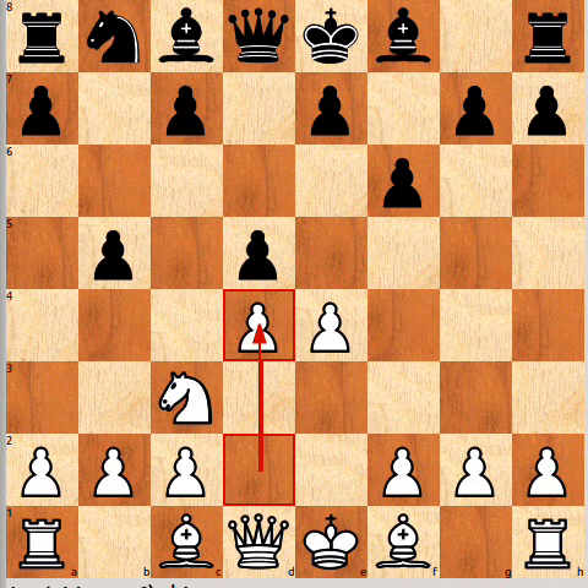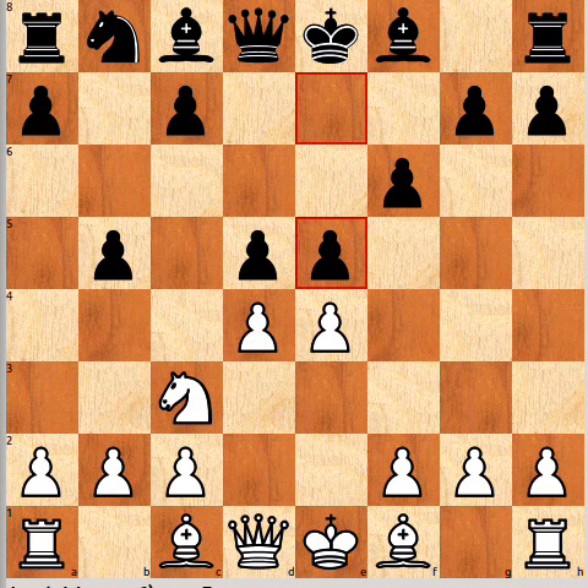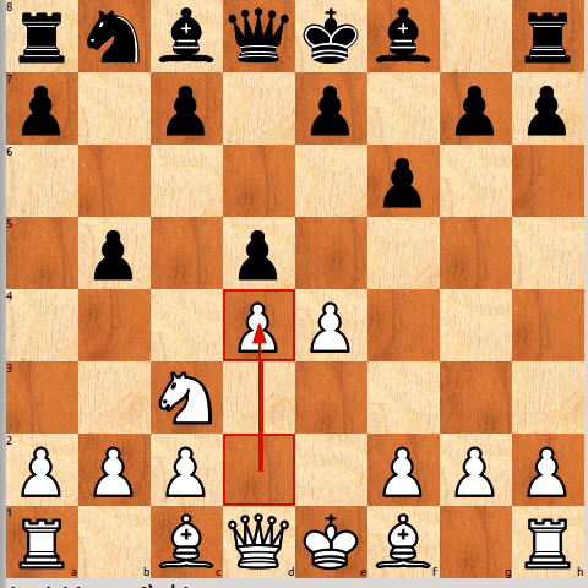So White can continue with d4 and then e5, which I quite like. I think Black's doing quite well here — at least I don't think Black's worse. He's got his fair share of the centre and he's not really on the defensive at all. So Black's already doing okay; he's got his fair share of chances.